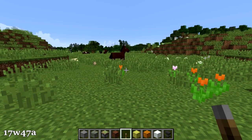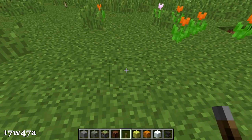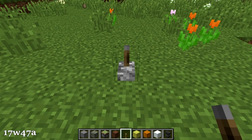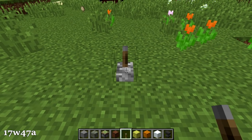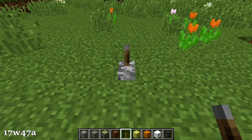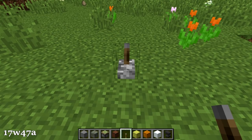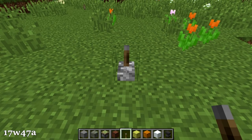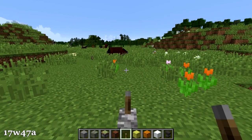The first change from yesterday's snapshot is to levers. If I go ahead and place a lever down here and then turn it on, you'll see that it emits a little bit of redstone dust particles. This is presumably to allow you to identify when a lever is on or when it's turned off, just by looking for those small red particles coming off of the lever. So that's a pretty great change.